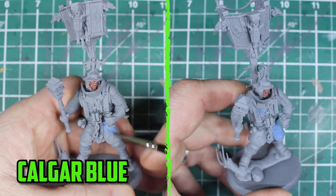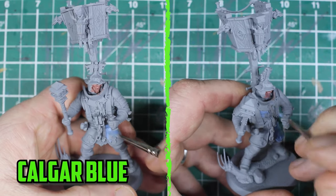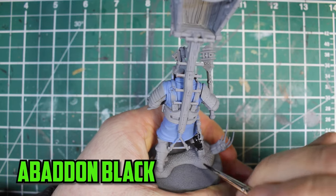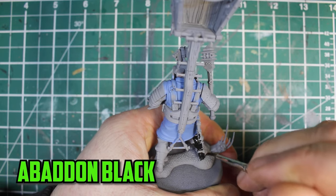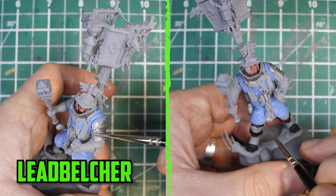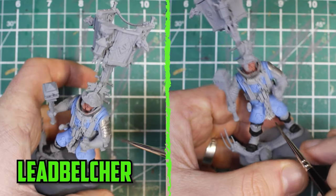For his clothes, I use Calgar Blue and then add another thin layer to get a solid coat. With the blue looking good, I use Abaddon Black on his pants and boots. I use Leadbelcher on the metal parts like his armor, the helmet, chains and his mace.